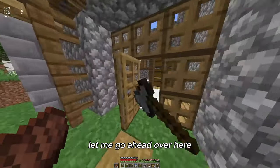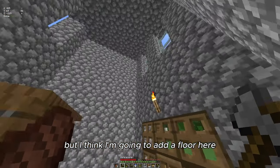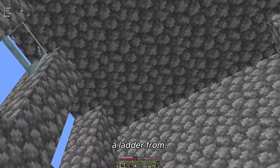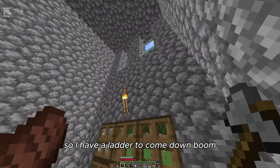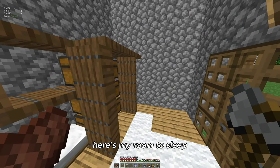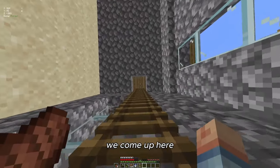Last episode I didn't really know where to put my bedroom, but I think I'm going to add a floor here with a ladder, because right above here is where the enchantment room is going to be. So I'm going to add a ladder to come down — here's my room to sleep — and also a ladder going up. So now we come up here.